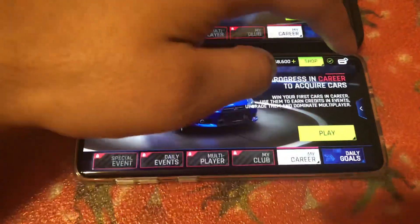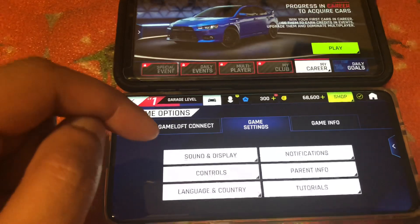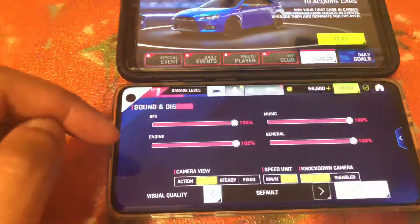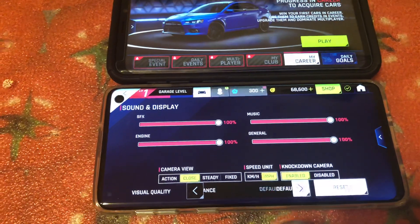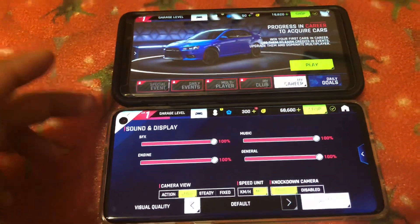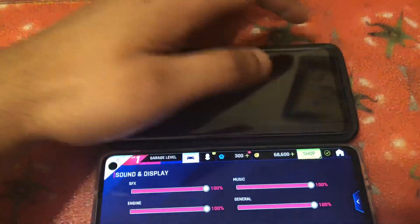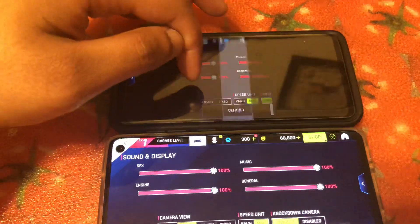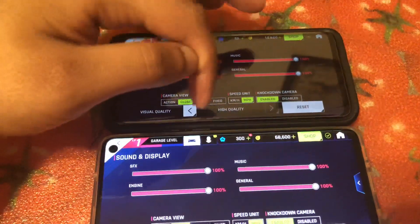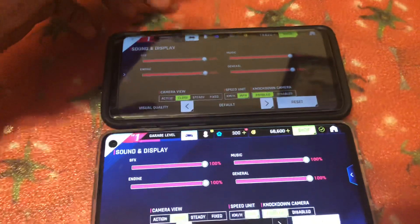So let's just go ahead and play. Now here's the thing — before I even start, I wanted to go ahead and test out the settings and use the highest quality settings. For some reason I can only choose between performance mode and the default mode on the S10, meanwhile on the S9 I can actually change that to the highest quality setting — high quality.